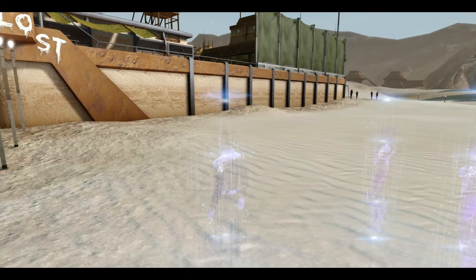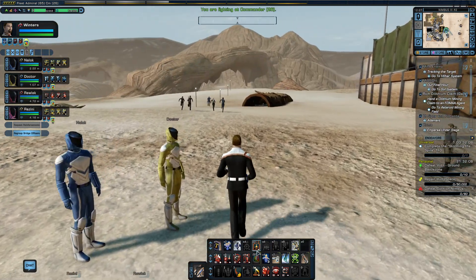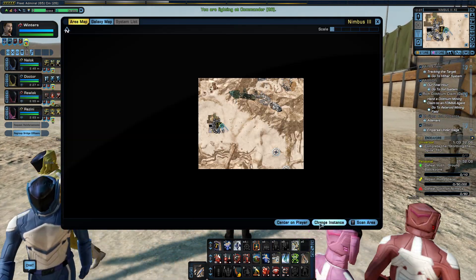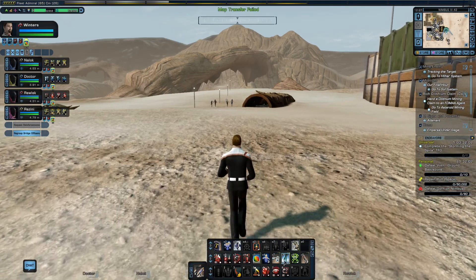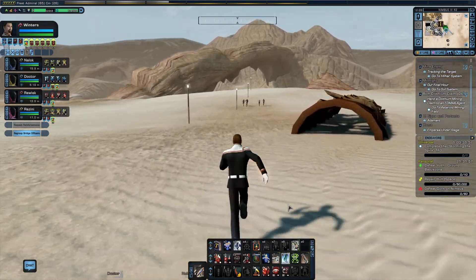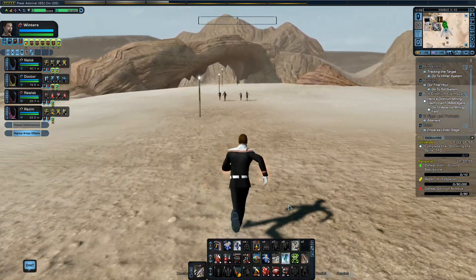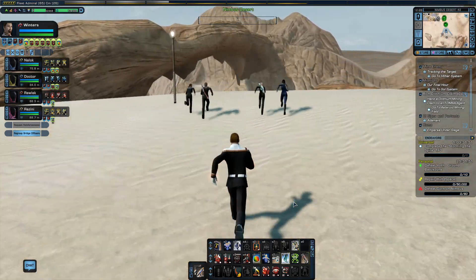Nimbus 3 is an adventure zone in Star Trek Online. We are going to try and pick an instance with a low player count — but we're stuck with this one. We are going to be fighting with other players here to get kills. There's nothing we can do about that, but we're going to try and get in ahead of them.